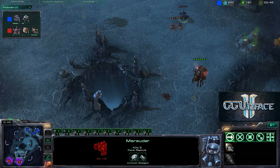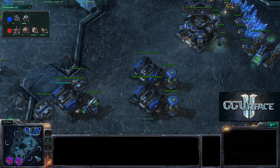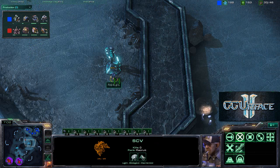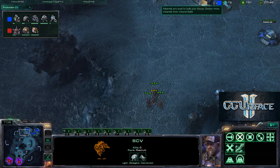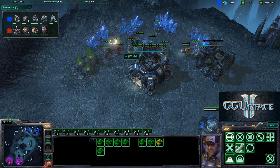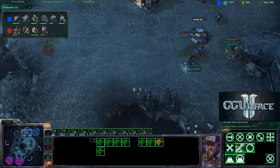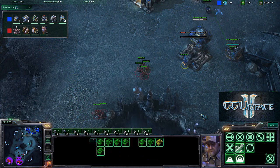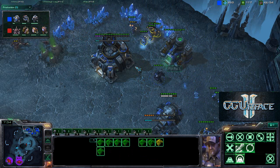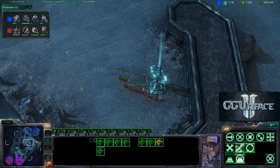A Marauder is trying to run back to base but eventually falls. There is one SCV on the Zelnaga Watchtower, so the Terran player will know the Zerglings are incoming, but still loses an SCV. Two Reactors have gone up. The Lair Tech is about to complete and two additional Extractors are going up for the Zerg player. Savior is really bothering the Terran player with a large number of Zerglings.